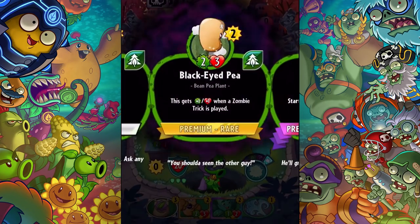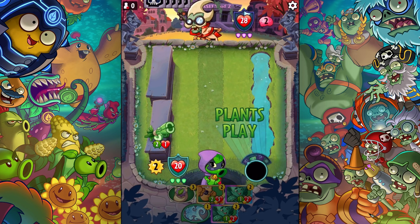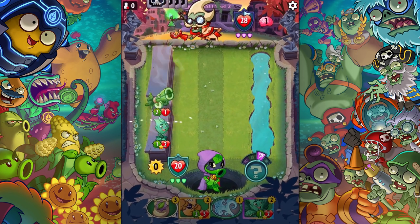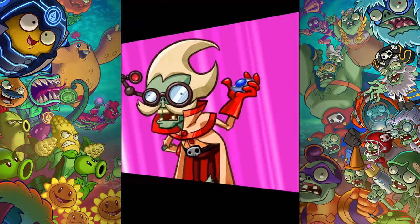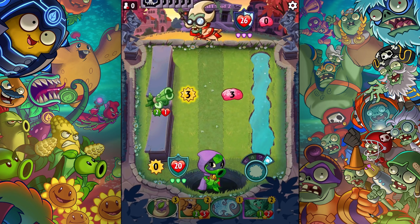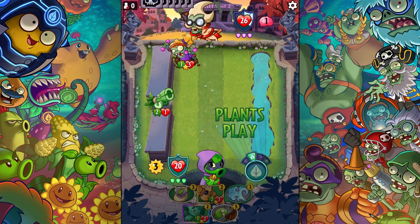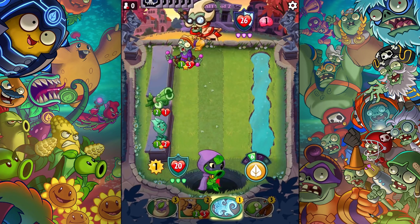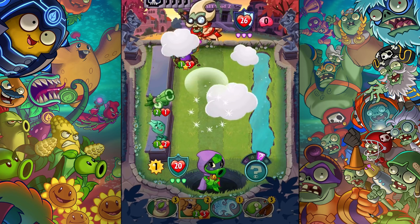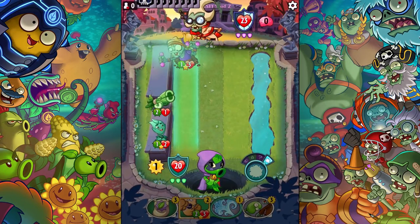We're going to start initially with the double mint strategy. I'm going to try to play it behind there — should be fine as long as it doesn't get directly destroyed. The other strategy is to play the black-eyed pea as well. It's going to become a three-three next round, and that's when I'll probably freeze or bounce. Bouncing here could be cool, but ultimately I want to bounce and freeze her.